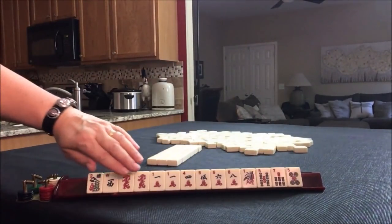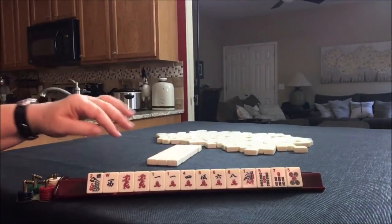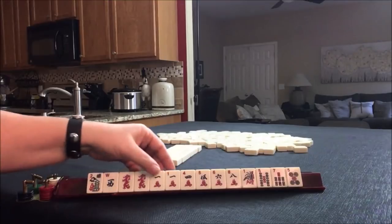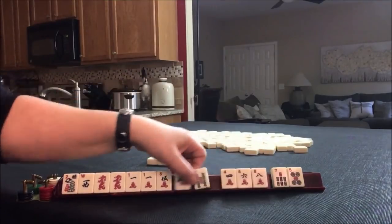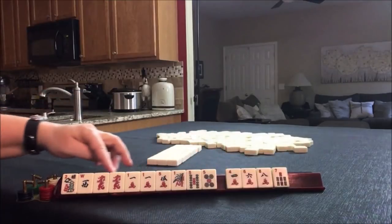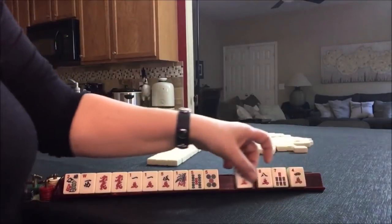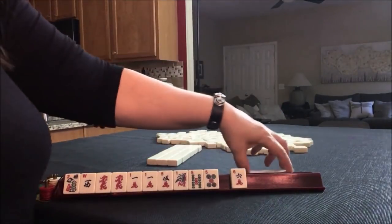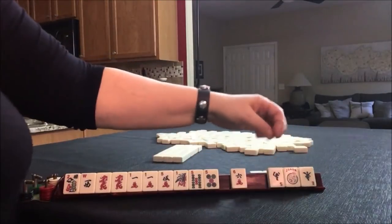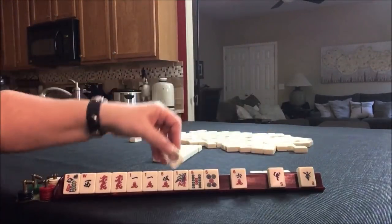For these tiles, we have ones and a red dragon. I'm thinking one, three, five — little odds — or like numbers with ones. So let's pass these three. If you get a joker, just exchange it. There's a one.